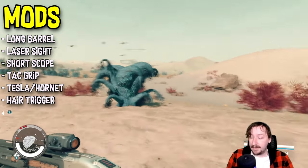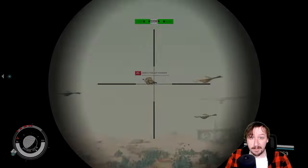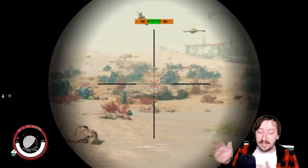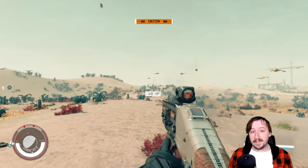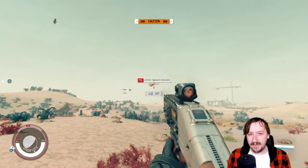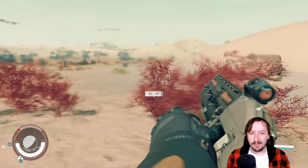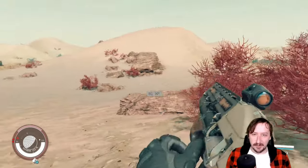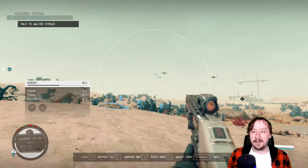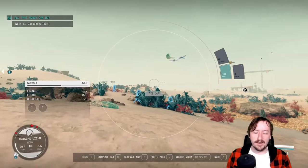For the internal mod, you only have one option: the hair trigger, which increases the rate of fire — and this weapon definitely benefits from that. With all of these mods on the Bridger, I would move it up a tier to A tier. It still has the same ammo issue though — rare and expensive at merchants — so you can't really use it as a long-term primary weapon, but you should stockpile the ammo when you can.